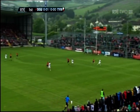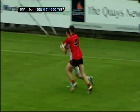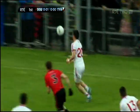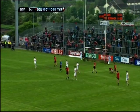Kavanagh looking to get Tyrone moving. That's a nice diagonal pass towards Ronan O'Neill. He cuts inside Ryan Boyle - still O'Neill, and off his left foot puts over a fine point. The teams are level.